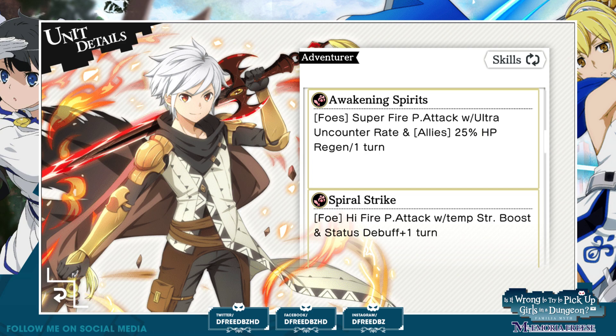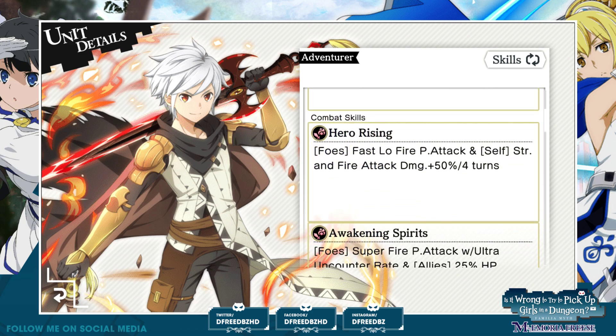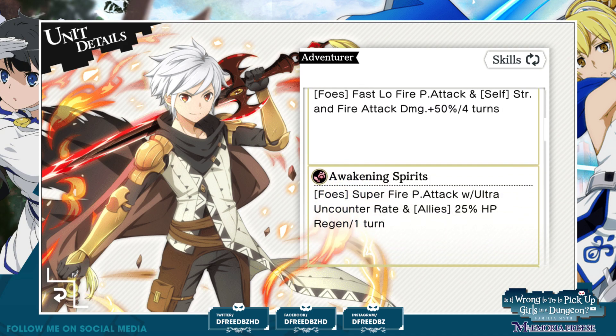Awakening Spirits: foes, super fire physical attack. They are putting that super modifier on a lot of units now, so that's very good. Super fire physical attack with an ultra uncounter rate and allies 25% HP regen for one turn. Wow, he has regen. Not to mention the uncounter rate is awesome, but he gives the allies a 25% regen for the turn. That's nuts — that's so crazy. Because it's not even his playstyle, but he has support stuff in his kit. He might as well be a balance type — doing all his support stuff but going to do a ton of damage.